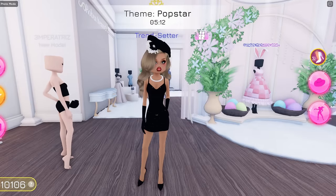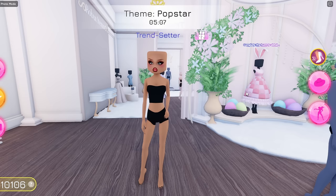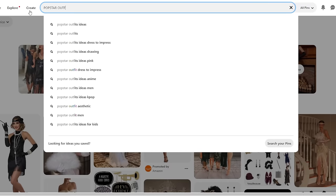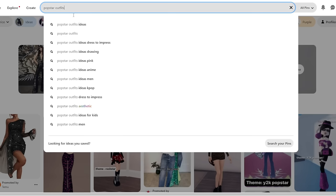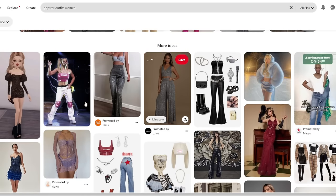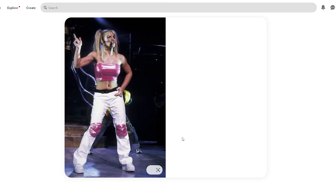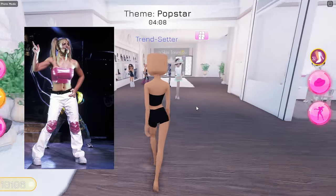The round just started, so let me just take off everything that I have on right now. The theme is pop star. Now we're going to go over to Pinterest — pop star outfit, woman. The first outfit that comes up is a Dress to Impress one, so that doesn't really count. I want to do an actual person. So we're going to go with this outfit right over here. Let me just go back to Roblox real quick and we're just going to recreate the outfit.